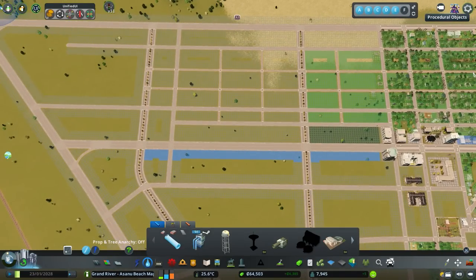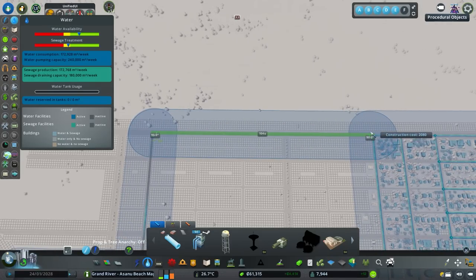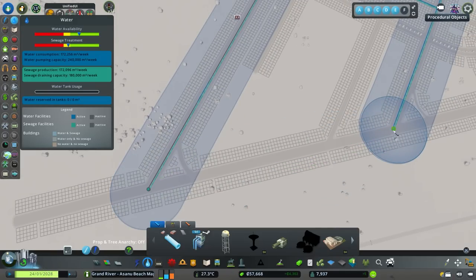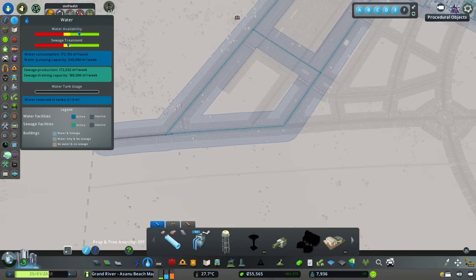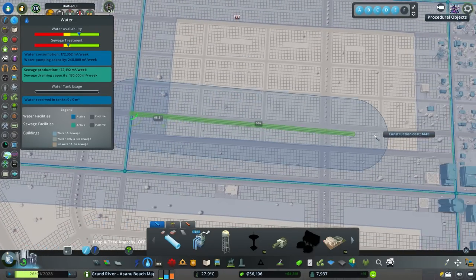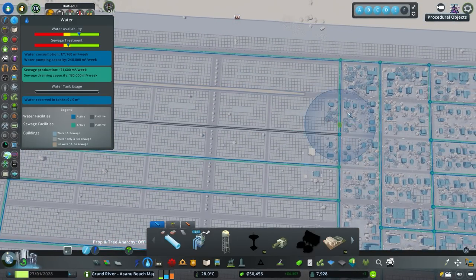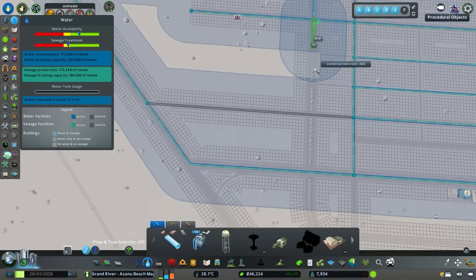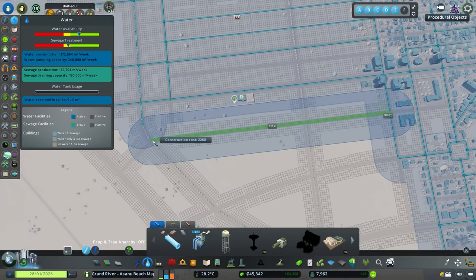At 11,000 city population we unlock some transit hubs from the train station content creator pack, so we'll use probably one or two of those buildings in our big transit area — likely the open area metro and the inner-city bus. Next episode we'll do public transit in and around these new neighborhoods. I should put at least one bike lane in now to get us thinking about that — I'm famous for starting a great conversation about something and then neglecting to do it in the episode!